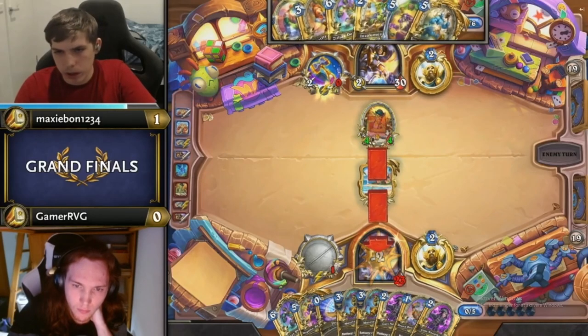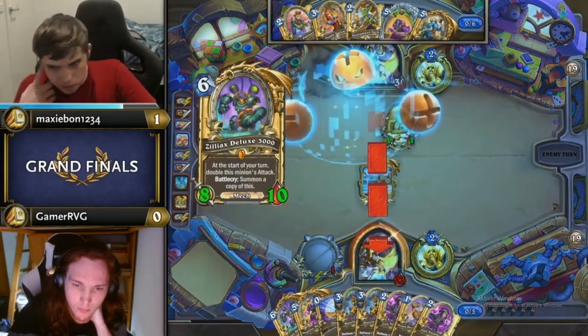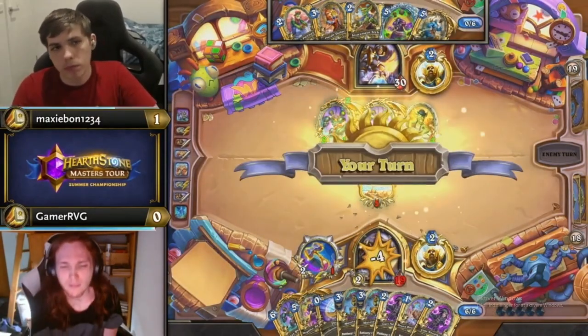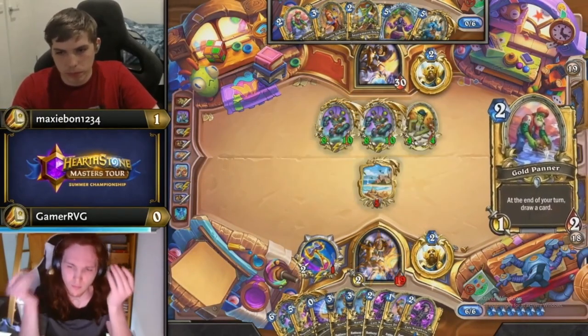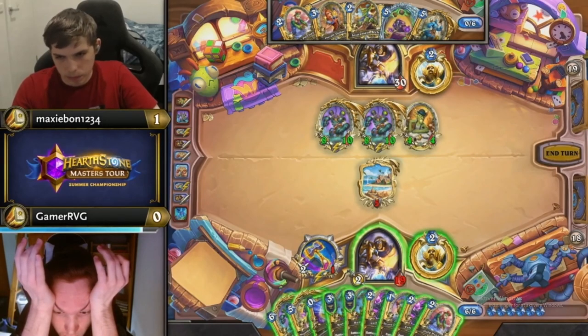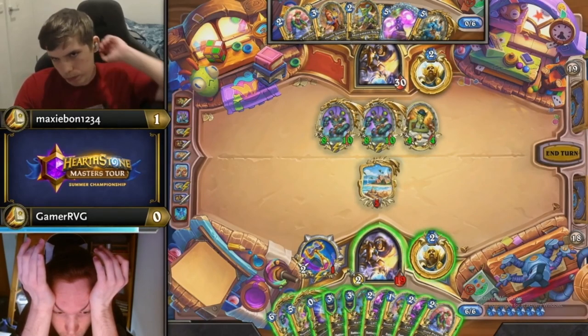Druid, before the Concierge nerf, when that was the most popular deck at Super High Legend, built this mega tech-heavy deck with Customs Enforcers and so on to counteract that. And now we're at an evolutionary point from that where it's anti-spell Hand Buff Paladin.